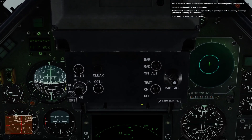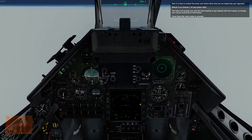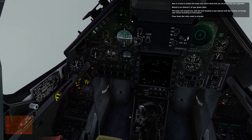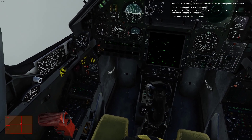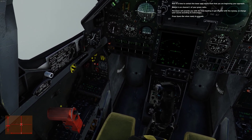I'll hit Spacebar. Now it is time to contact the tower and inform them that you are beginning your approach. Batumi is on Channel 1 at the Green Radio. The tower will provide you with the best heading to get lined up with the runway, so change your course according to their instructions. Press Spacebar when ready to proceed.